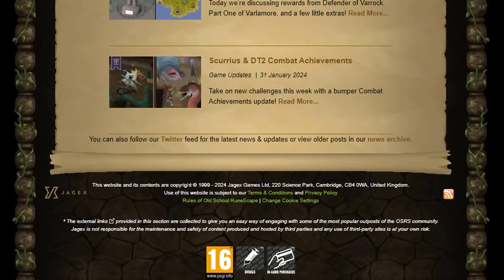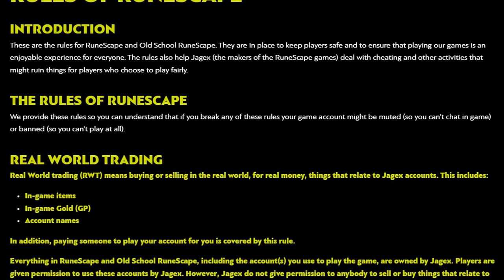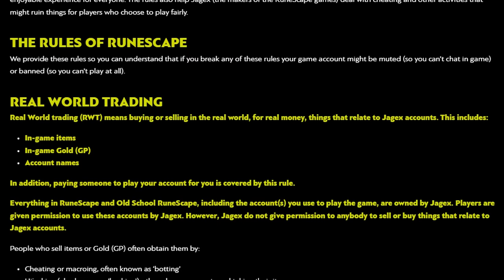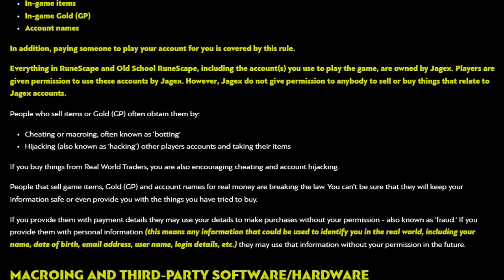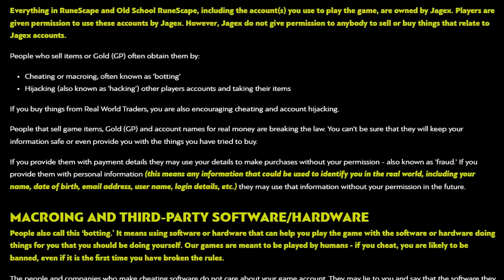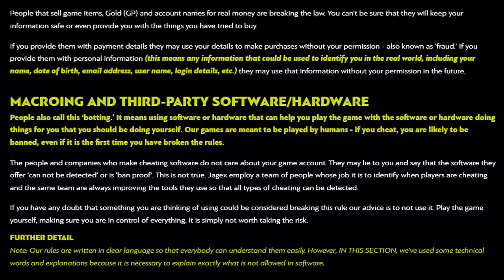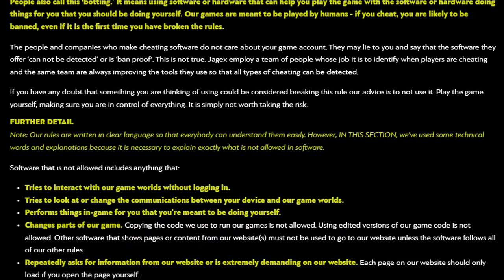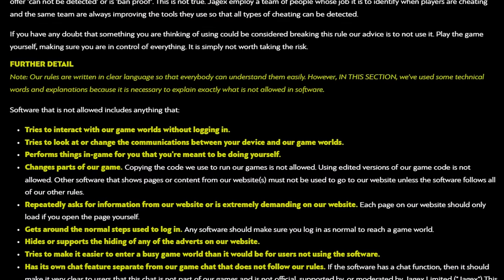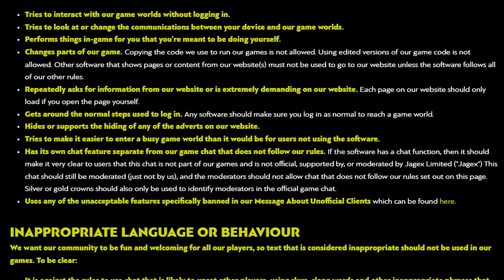The next tip is to familiarize yourself with the rules. You can find them at the bottom of the OSRS website, and they're written in pretty clear language — not a bunch of lawyer mumbo-jumbo. I've heard of new players getting banned because they didn't realize auto-clicking was against the rules, or they bought gold from a website without knowing it wasn't allowed. The two main rules to know are: don't bot — that's using third-party software to play the game for you — and don't real-world trade to buy gold, accounts, or anything like that.